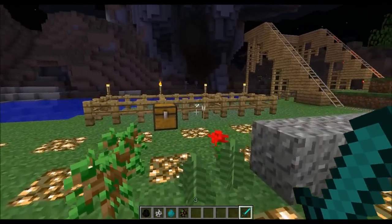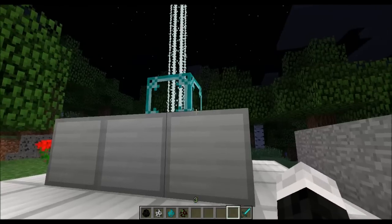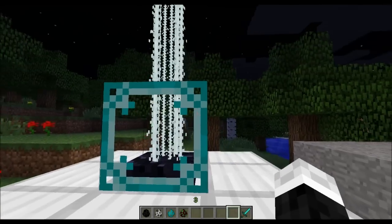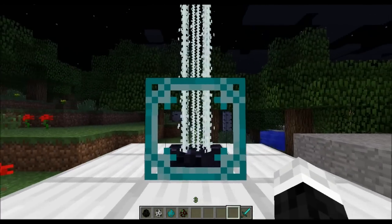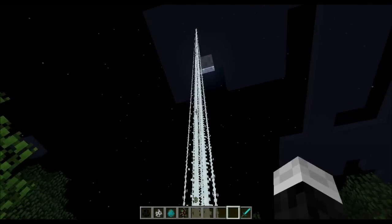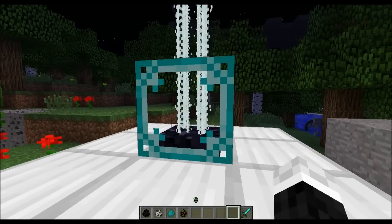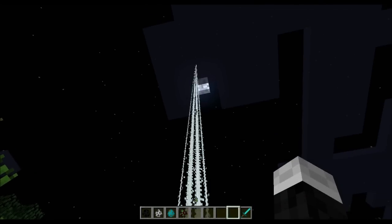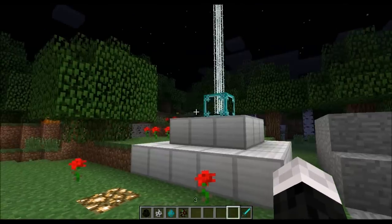Deviating from the sounds and going to some other things that have changed — the beacon block. They changed it and it has a bit of a different look. They added a decorative blue border, got rid of the little floating rotating geometric design in the middle, and then the beam of light, instead of being a glowing beam, is more of a sci-fi-ish laser ray gun thing shooting into the sky. I think it looks kind of cool. That's the beacon block.